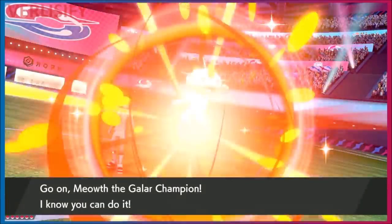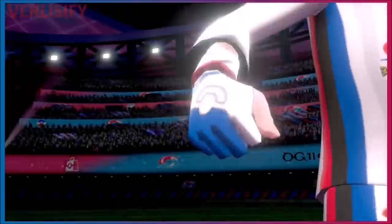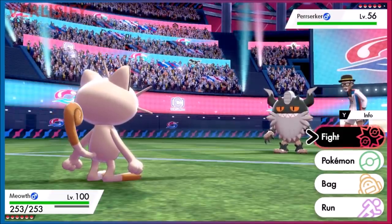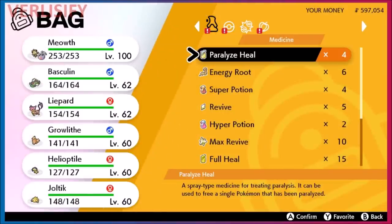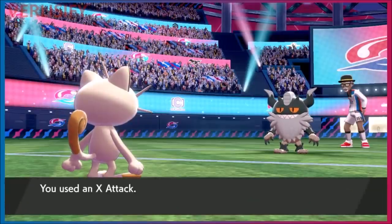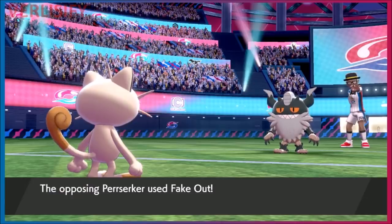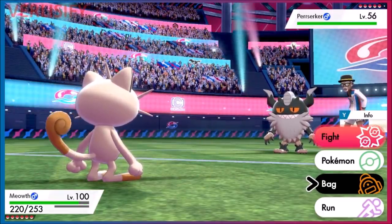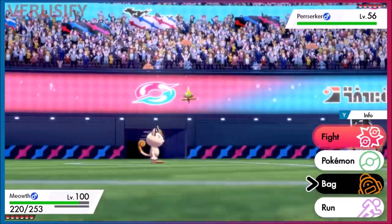Some trainers are tricky — steel-type Pokémon aren't ideal for Meowth. The strategy is to use an X Attack, then Gigantamax and use Max Gold Rush repeatedly, then finish off the opponent. You end up with a little less than half of what you need to buy enough vitamins to max out a stat.